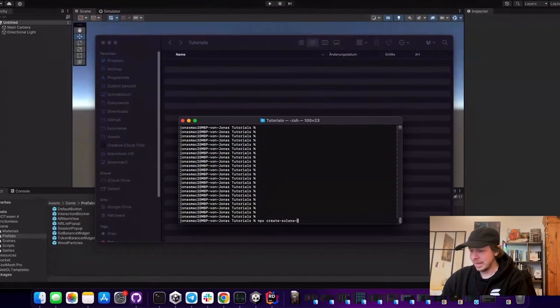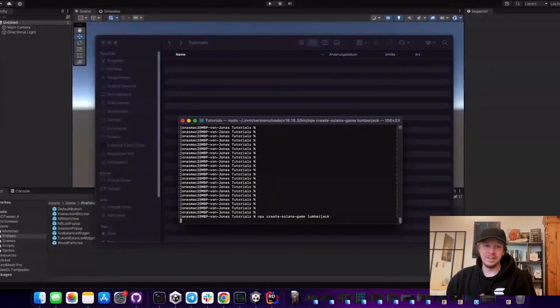That actually perfectly segues into the resource of the week. Jonas, a fellow DevRel member at Foundation, put out a video on how to create a game in 10 minutes. It uses this awesome little tool called Create Solana Game. Directly within your terminal or command prompt, you can run npx create-solana-game and it will generate a template, a scaffold for your game. So if you are participating in the game jam, you can use this, get started very quickly, and actually focus on the building logic of your game versus figuring out how to even get started.